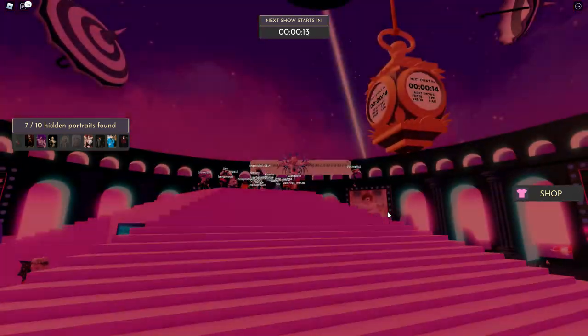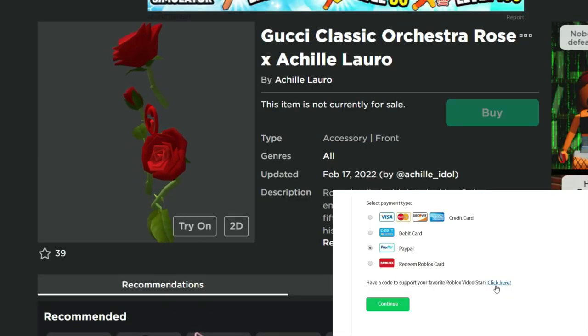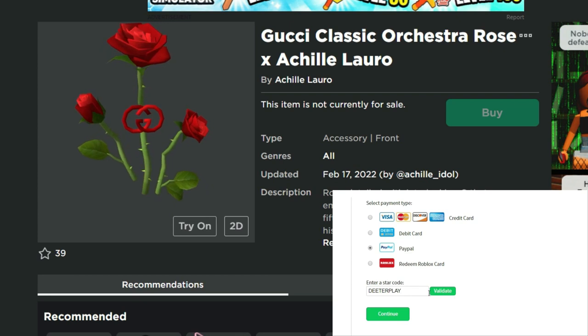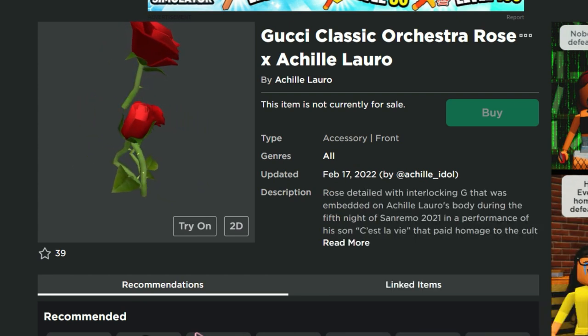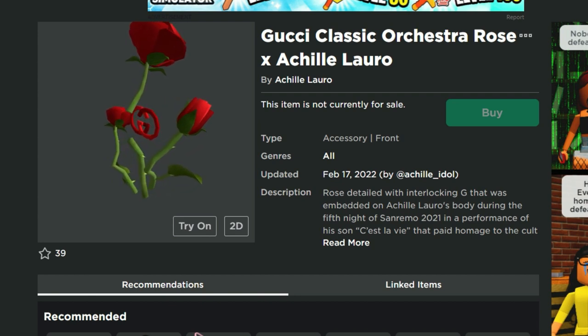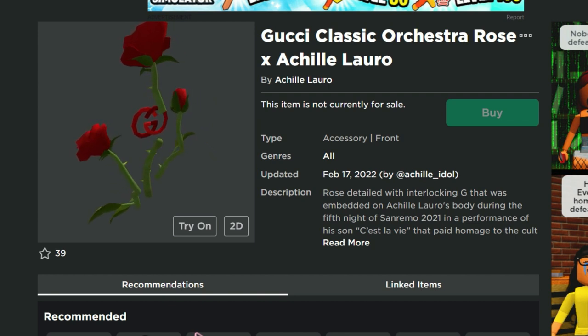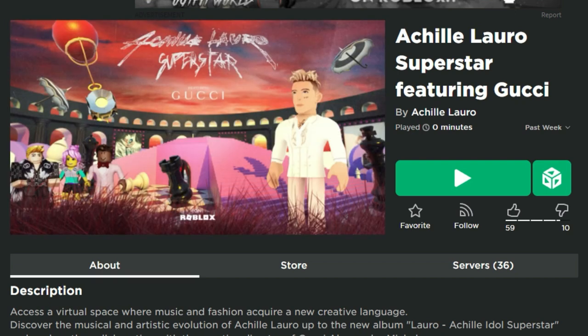Here we go into the first video. I'm going to show you how to get the Gucci Classic Orchestra Rose in Achille Lauro on Roblox for free, as part of this second Gucci event. This is in Gucci Gardens — it's a completely different game — and there are some free items we can get, plus limited items available later. The link to the game is in the description.